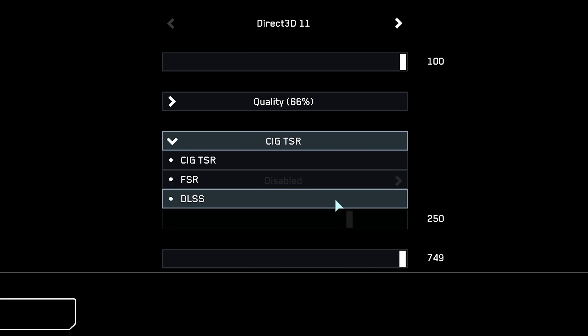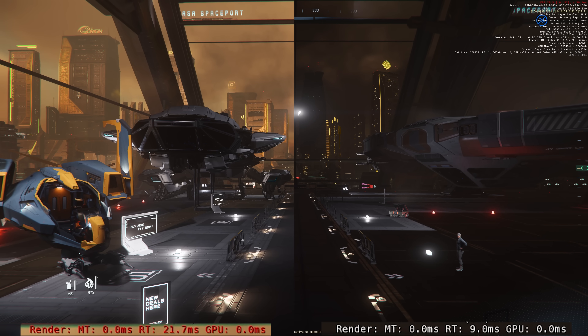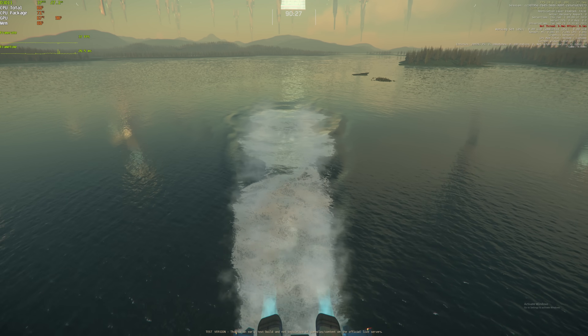3.23 is here in the PTU and we've got some juicy stuff to test. We've got the clouds, upscaling, entity count changes, render thread performance improvements maybe, water simulation stuff, and of course the big one — Vulkan is in game.